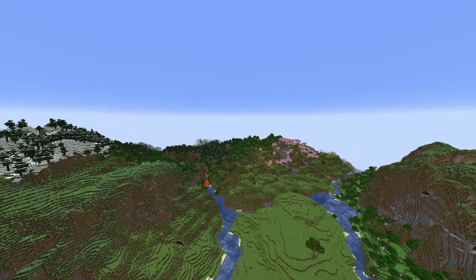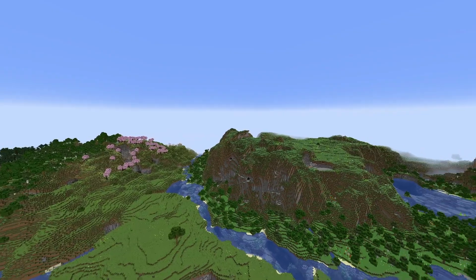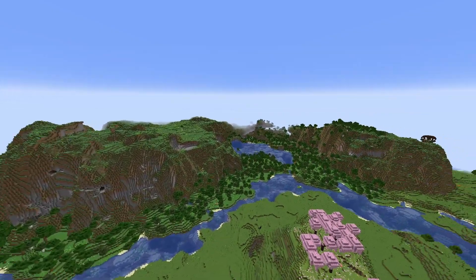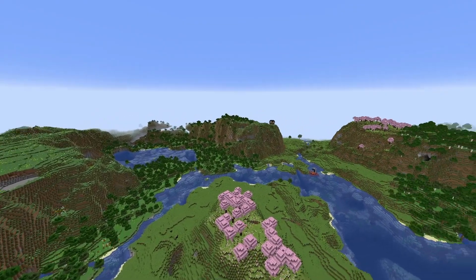More of those little cherry blossoms right over there, a village which we'll investigate in just a minute, plenty of open space on the meadow to build. A lot of water, which is nice. And right down there, we've got a broken portal and a Pillager Tower just a little bit further.